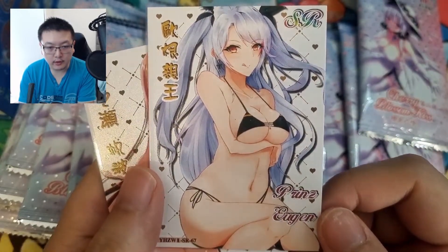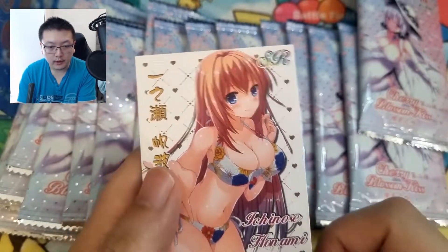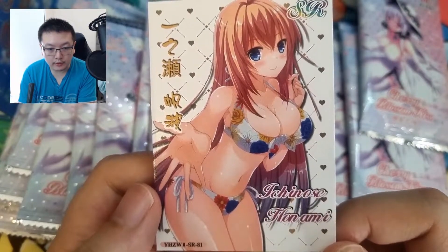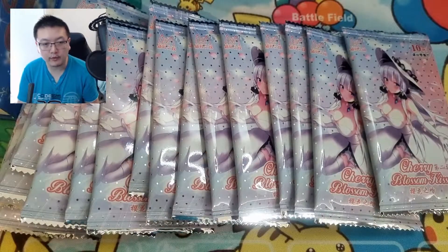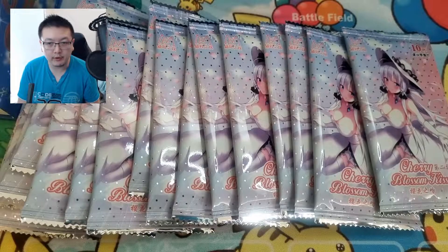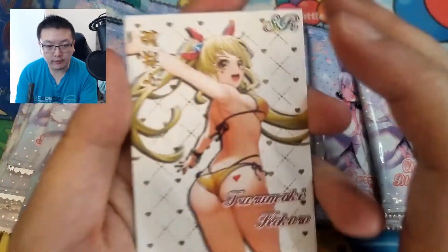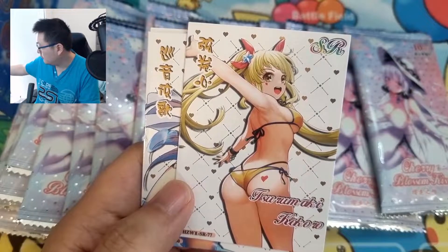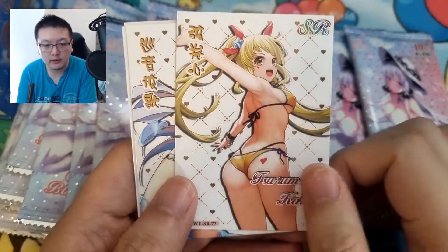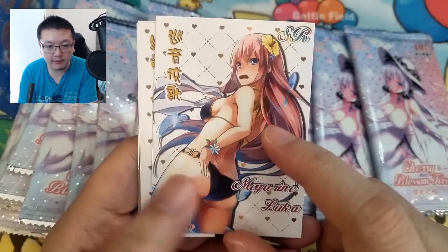We've got Prince Eugen — it even tells you which series the character is from. We've got Ichinose Honami — the artwork is quite nice for this set. Let me know in the comments if you think the artwork is nice or what you think about this set if you've opened it. The only downside is the cards feel a bit thinner than Goddess Story, but the artwork is very nice and clean.